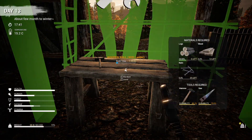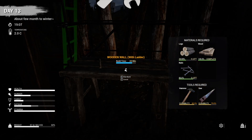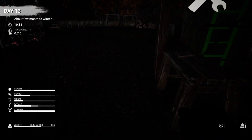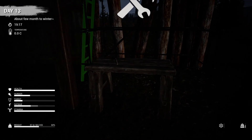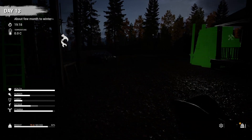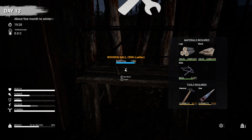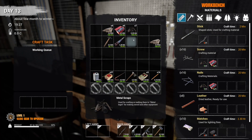The entire day has gone by and we've been building — we started out early in the morning and the entire day has gone by. We need three logs and five nails. Let's go get three logs — one, two, three. We can go make five nails.